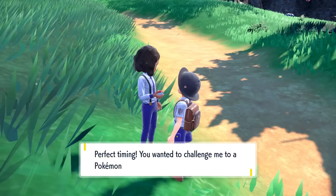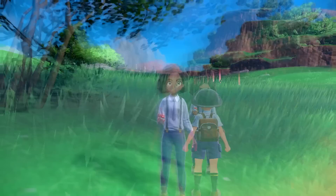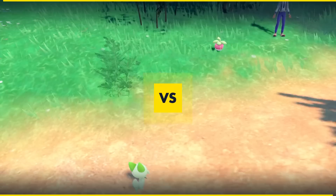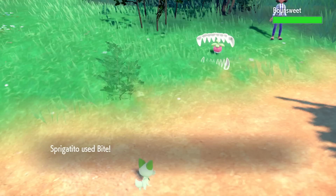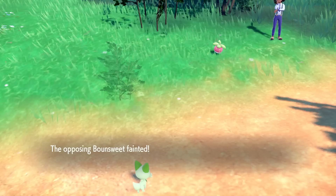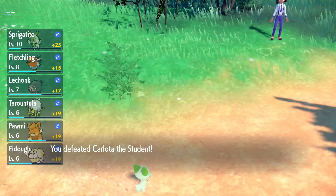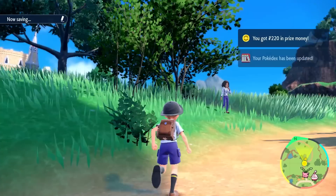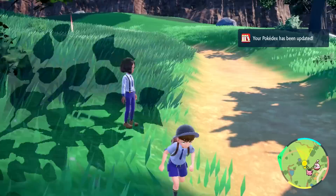They're sending out Buizel, which I think we can handle. Sprigatito's going to give it a try. Let's go for a Bite to start things off - not so bad, it flinched and couldn't move. We should be able to finish with another Bite - got it, awesome! With Buizel fainted, do they have any other Pokemon? I guess not - we defeated Carlota the Student! She stepped up and got smacked down, but gave it a good effort. Good thing she bought those potions at the Pokemart. I see one more Pokeball out here - every time I see one I want to go for it. We grab it for another Potion - very cool.